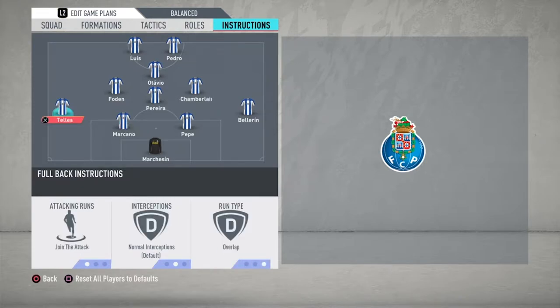The wing backs differ ever so slightly when it comes to the attacking runs instruction. On the left side we're going to have them join the attack, with interceptions normal and the run type as overlap. The difference with the right back is you have it set as balanced. The reason for that is you want one consistently getting forward to deliver crosses into the box, while the right side only occasionally makes attacking runs, ensuring one is always available for defensive support. You want both run types to be overlap so they stick on the outside, creating wide options to get balls into the box.